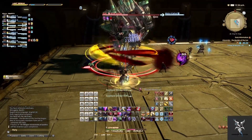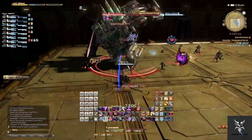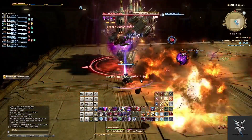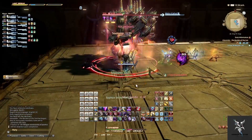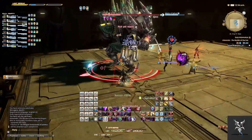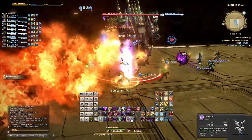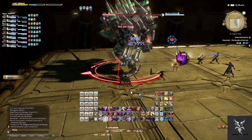When he casts Super Jump, he'll target a random party member and then jump on top of them, pushing everyone away from that location. Short Needle will just be party-wide damage that hits multiple times that you'll need to heal through. From this point on, he'll begin to repeat his abilities, so you'll just continue to damage him down while dodging the mechanics until he gets down to his last bit of HP.